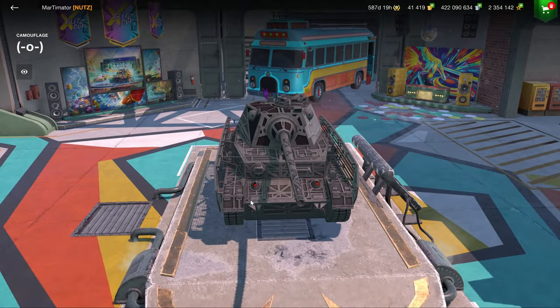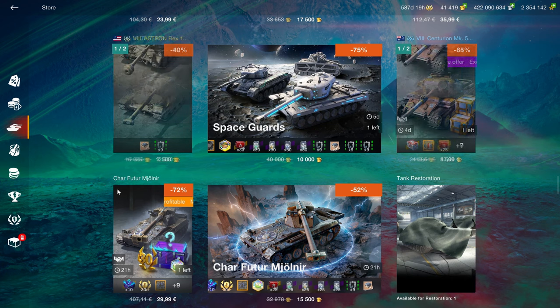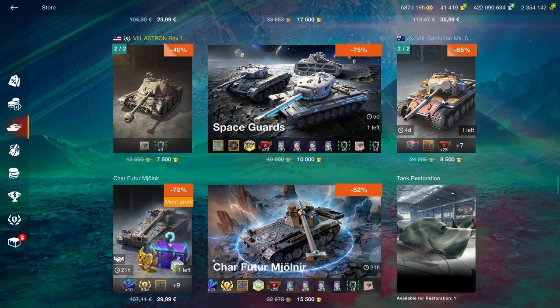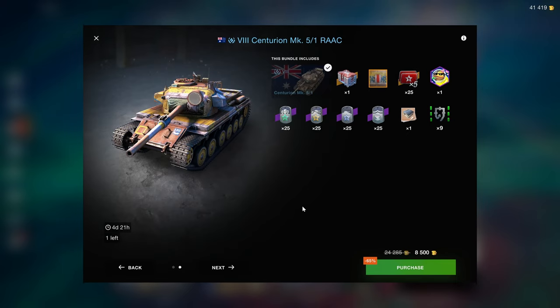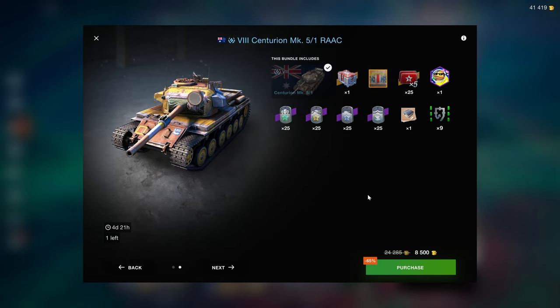The best you can hope for is that it gets turned into a collector tank so you can sell it for gold eventually. Then you have the Star Wars tank - a TIE Fighter, I think - it's a decent bundle if you like space. If you like grinding credits and want the most efficient way of getting credits and having fun as well, something like the Centurion Rack is the better choice.